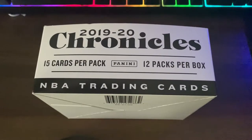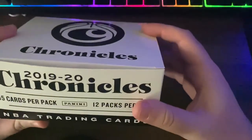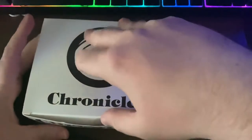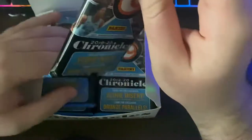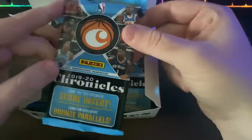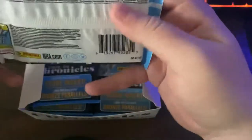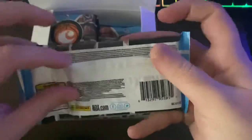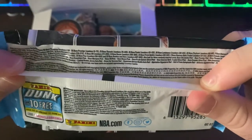Hey guys, welcome back to the channel. Today I'm going to be cracking open a box of Chronicles fat packs. In this box we have 12 fat packs of the 1920 Chronicles range, which is one of my favorite products. These fat packs have exclusive bronze parallels in them, so you get like a bronze Ja or a bronze Zion — you can see that in there, includes all those cards.